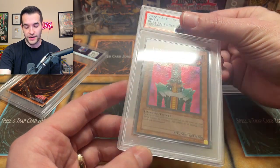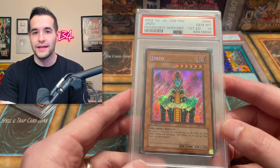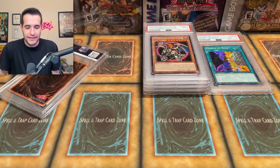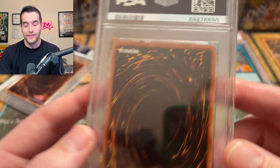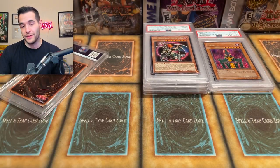Ginzo First Edition — we've graded maybe two PSA 10s ever. One was one I pulled and one was from a collection, but honestly I'm not expecting a 10 out of this. A nine I'm actually going to be pretty happy with. Let's see what it got — Ginzo First Edition from Pharaoh's Servant. Let's go! How did that get a 10?! I mean, it was super minty, but I was not expecting this to get the 10. That's why we got the upcharge — I bet we got a $300 upcharge, so it went from $50 to like $300. I was expecting between eight and nine for this, so PSA 10 — we can't complain about that submission. That's insane. That's literally the most valuable card of all of them and it gets a 10.